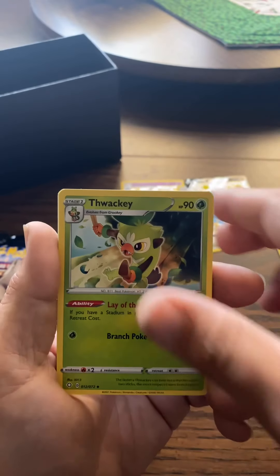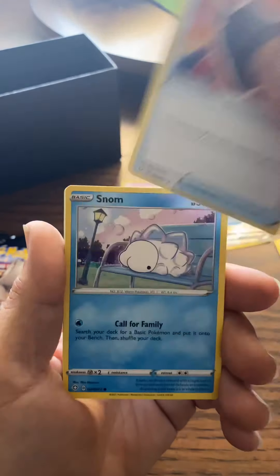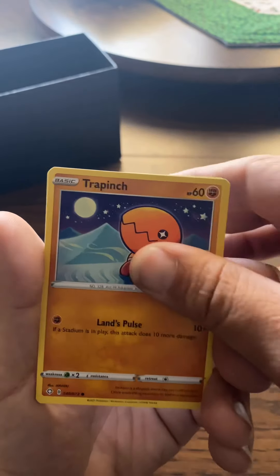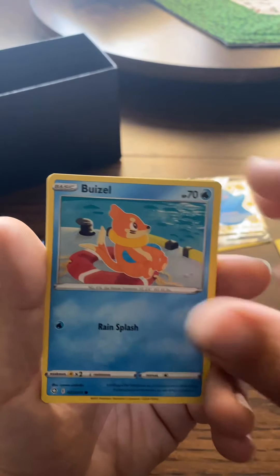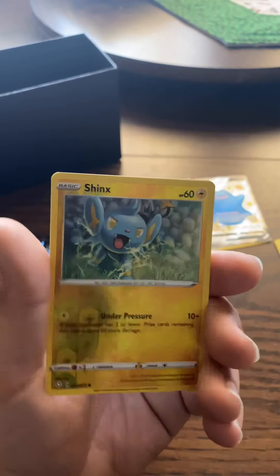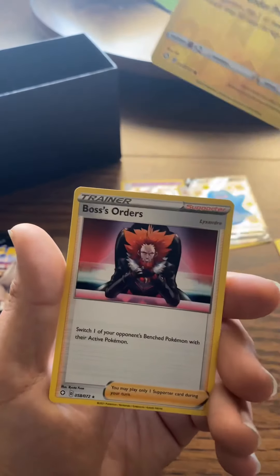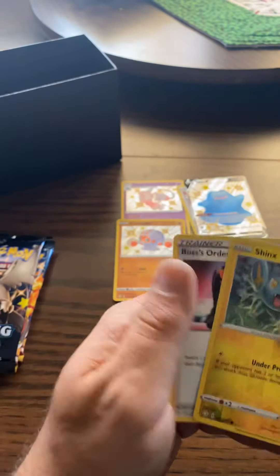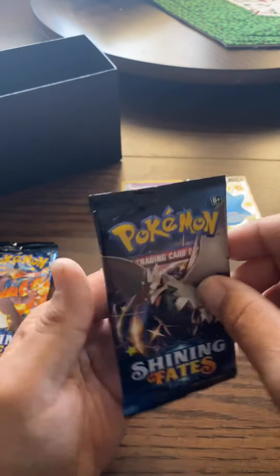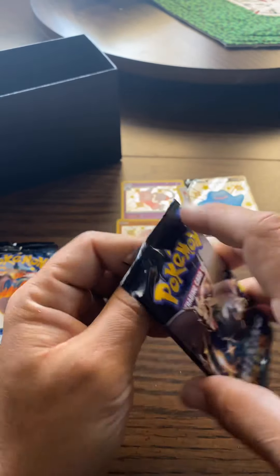Luxio, Wailmer, Rusted Shield. If y'all can think of one, let me know. Snom, Trapinch, Nickit, Buizel, Shinx, another Shinx, and Boss's Orders. Alright, so got three more packs.